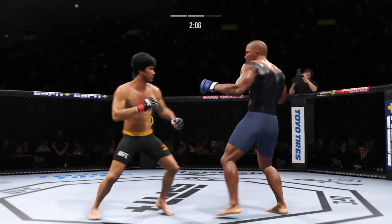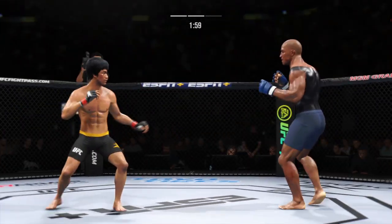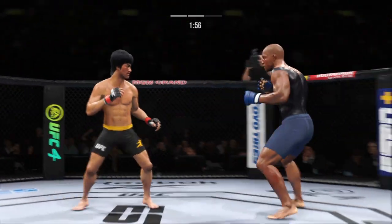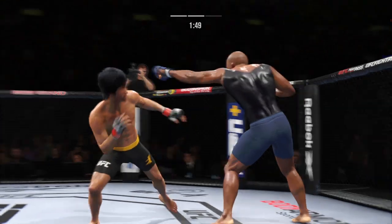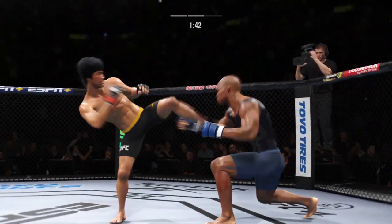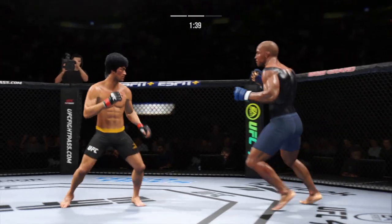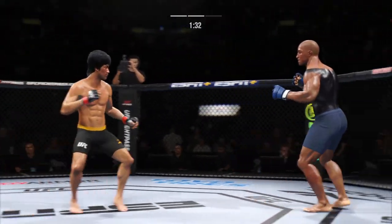Going back to the jab just out of range. Nice straight punch there — must be nice to have a reach advantage like this. It's very tricky when he throws that body kick. His kicks are on point this evening.